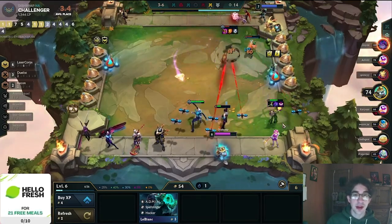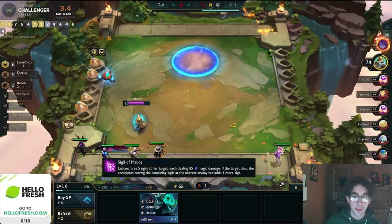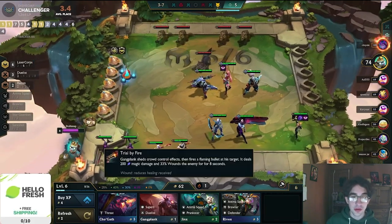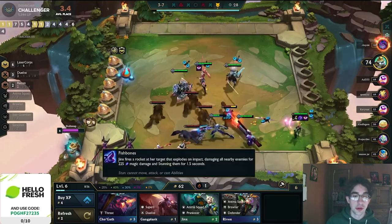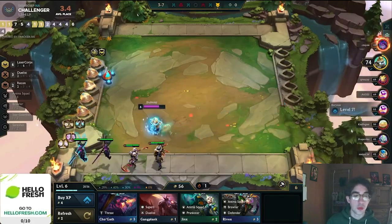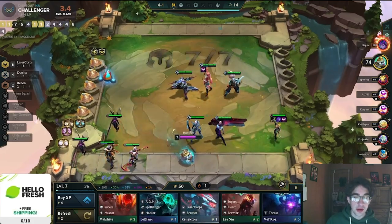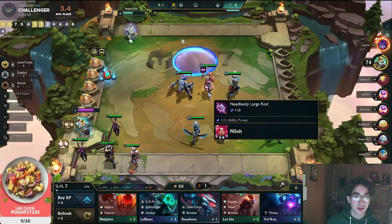One thing he does not have yet is any anti-MR. Anti-MR through items like Static Shiv or Spark — or through Mordekaiser — is extremely powerful in a laser core comp, because the laser core drones deal magic damage. So you really want something that provides anti-MR. And we can see here he gets dropped components to make just that. He goes ahead and makes Edge of Night with his previous items, and with his new items he's going to make Spark and Sunfire Cape.